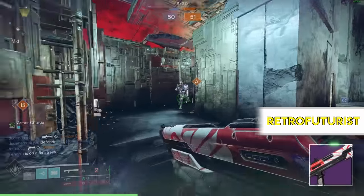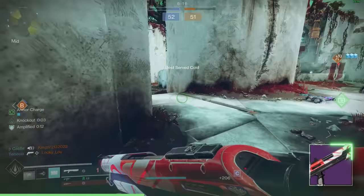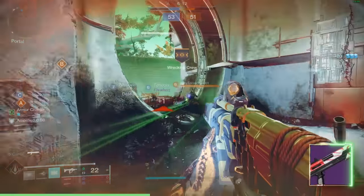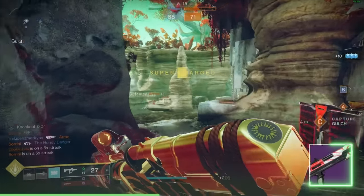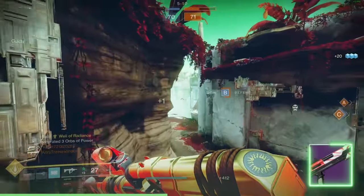Retro Futurist is a lightweight frame — nice looking shotgun. If you've got one with quickdraw and trench barrel, or maybe swashbuckler, it's definitely worth having some fun in quick play. As a lightweight you sprint faster with it, and these damage perks can get you rolling if you're a really aggressive player. But Bungie hurt lightweights a lot, so this one's borderline D tier — I was feeling generous putting it in C.